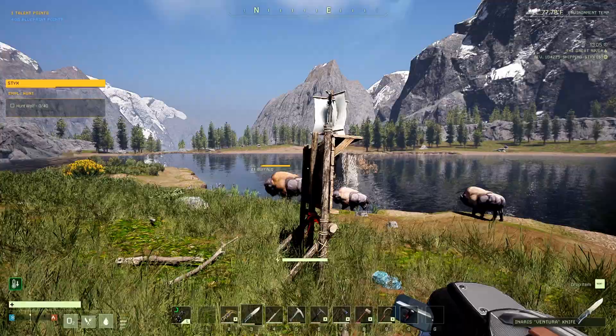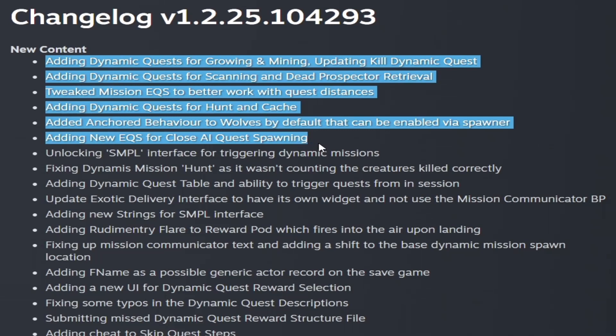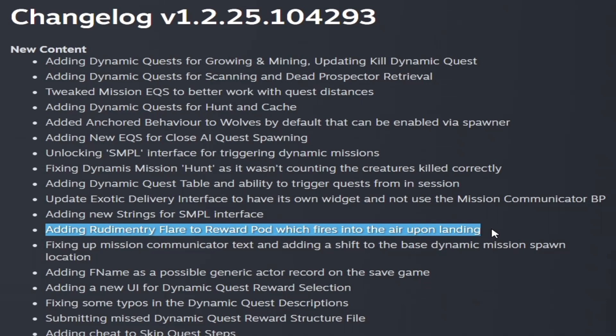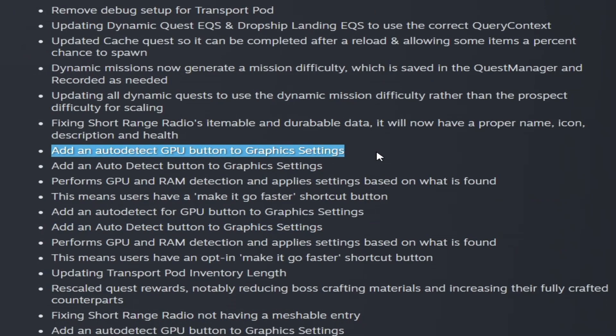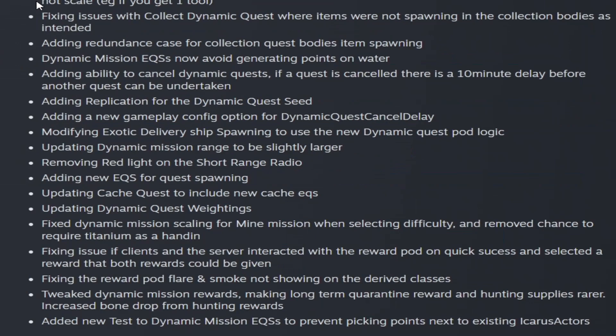For the changelog this week, under new content — other than all the dynamic quests mentioned — they updated the exotic delivery interface to have its own widget and not use the Mission Communicator BP. They added a room entry flare to the reward pod which fires into the air upon landing, so you can see where the drop pod lands. They also added an auto-detect GPU button to the graphics settings.